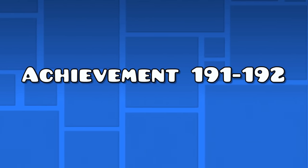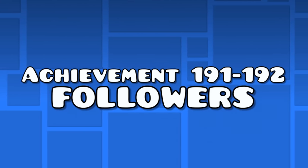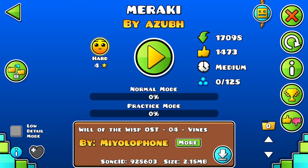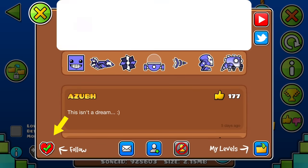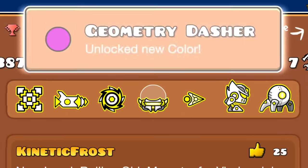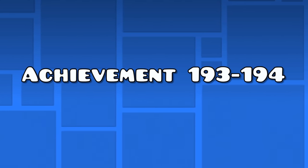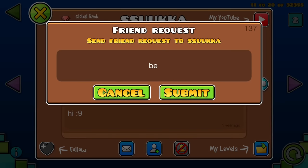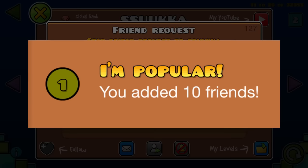Achievements 191 to 192 — the following achievements. For the following achievement, all you need to do is go to a level, click on the profile above the level name, and click on the heart on the bottom left of the profile. Do this 9 more times to get the other follow achievement. Achievements 193 to 194 — the friend achievements. While you're at it, the next two achievements need you to friend a user once and 10 times, so do this while you're following people.